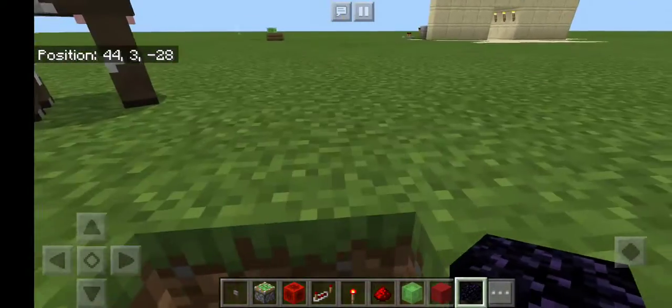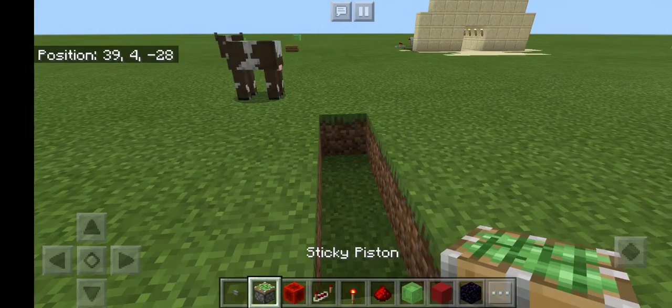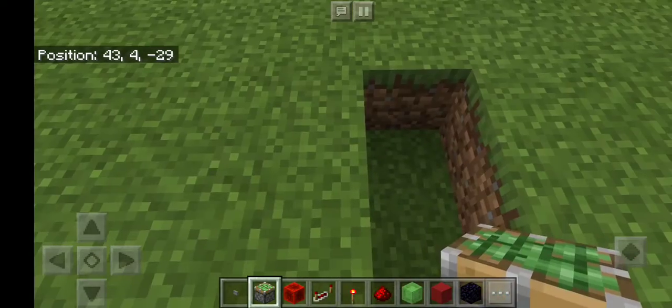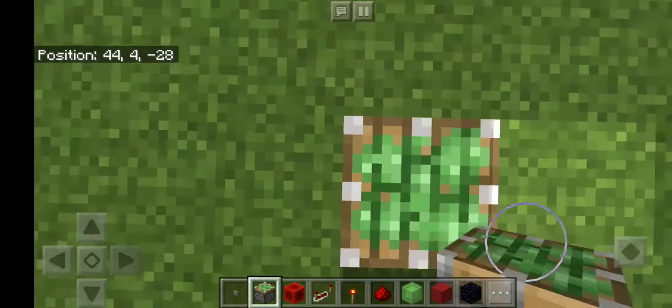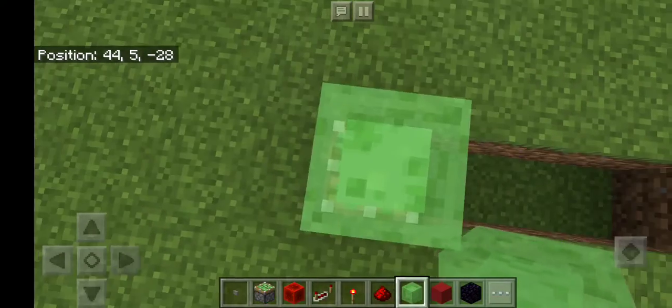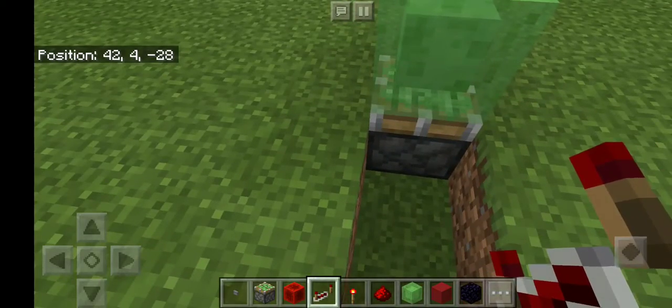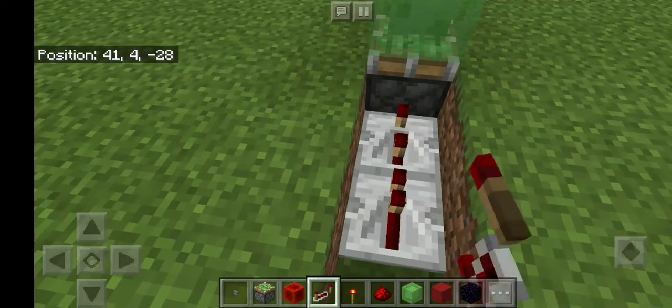First, grab your sticky piston, dig a hole in the ground, and place it. Make sure it's facing upward and not sideways or upside down. Place a slime block on top of it. Then you need to get two repeaters.